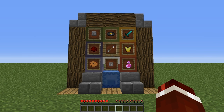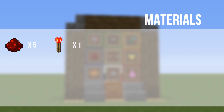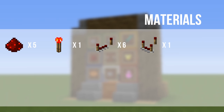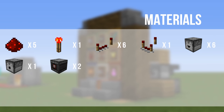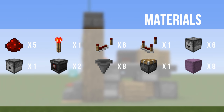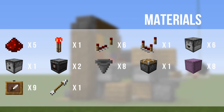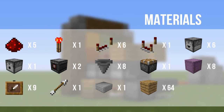Now I'm going to show you guys how you can build this. The materials that you are going to need are: five Redstone Dust, one Redstone Torch, six Redstone Repeaters, one Redstone Comparator, six Droppers, one Dispenser, two Observer Blocks, eight Hoppers, one Piston, eight Shulker Blocks, nine Item Frames, one Arrow, one Half Slab of your choice, and 64 Blocks of your choice.